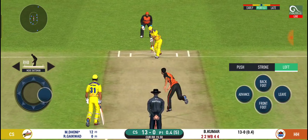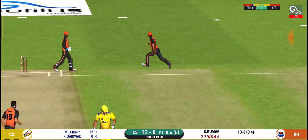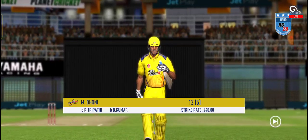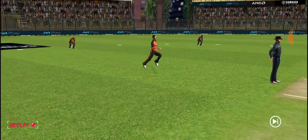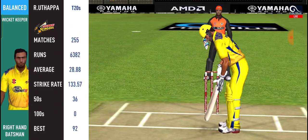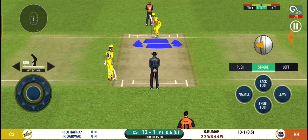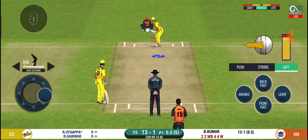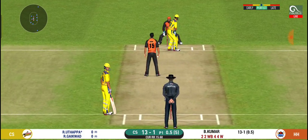Dhoni is on strike again with a fuller delivery. He tries to go for a six but doesn't time it well and it goes directly to the fielder at short leg. The first wicket falls for Chennai Super Kings — it's Dhoni's wicket, a huge blow. Bhuvneshwar Kumar is delighted. Robin Uthappa comes in and goes for a big shot.